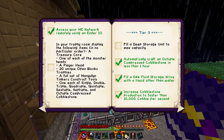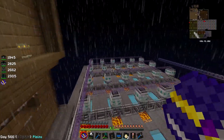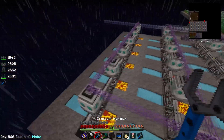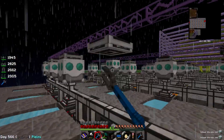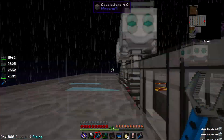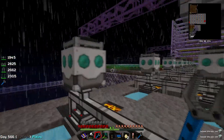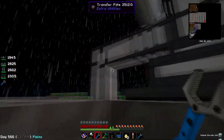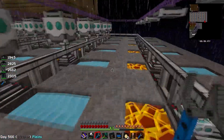The quest isn't to have 2 billion cobblestone total - it's to fill one deep storage unit. So what I'm going to do is take away all of the other deep storage units. The downside is they'll each take up their own individual inventory slots, but they do actually retain all of their cobblestone, which is pretty cool. It does mean it takes up a single slot every single time, so I'll go ahead and take all these down.